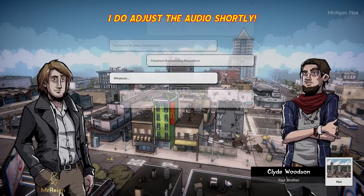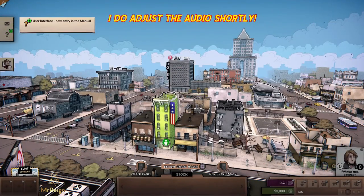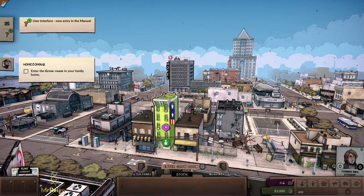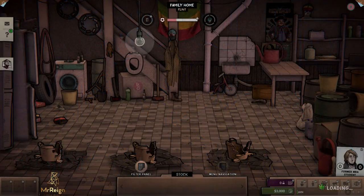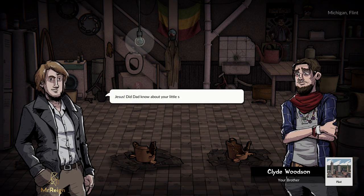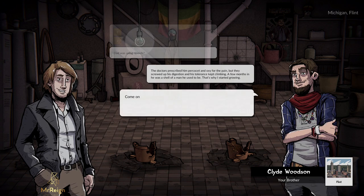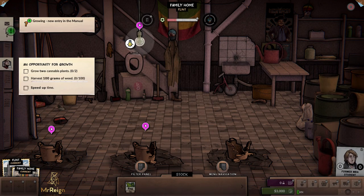We can skip past the opening conversation — that's just backstory you can look at if you decide to play the game. So this is your city, guys. This is where you're going to be selling and creating your plans. Let's go into the building — the family residence. We'll skip the cutscene about their father passing away.